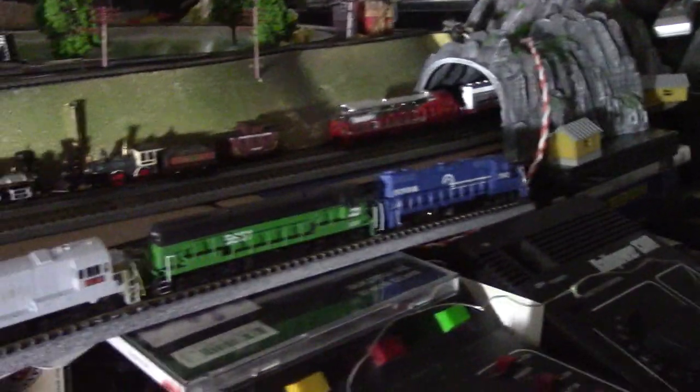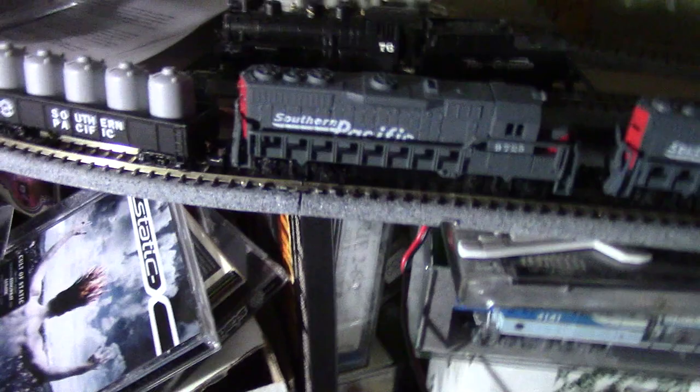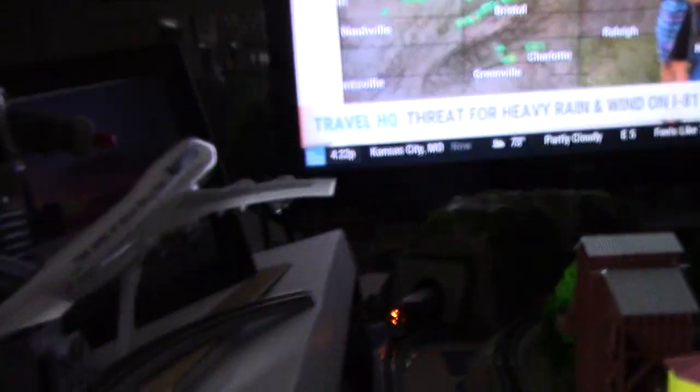I didn't put them all on — I've got four in there and four in the other set. This outside loop was just to run Kato trains, but I didn't realize it would be this long. When you're running a real cool one like this — two engines, one, two, three, four, five, six cars — that looks just about right, and by the time it's cruising, here it comes back.